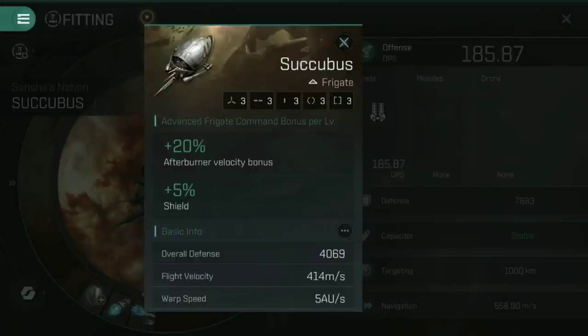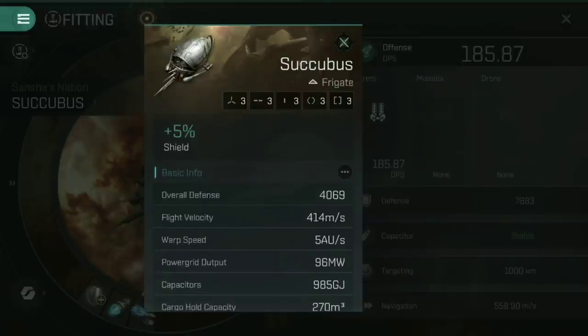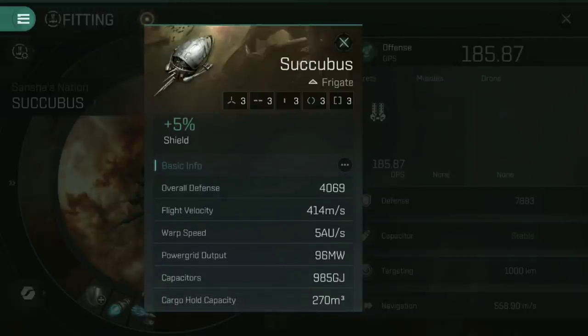That afterburner velocity bonus is the key point of why the Succubus is so terrifying in frigate-based PvP. A frigate like this is normally fighting in warp scrambler range, meaning you are locked down — you cannot activate your warp drive or micro warp drive. What this means is that the afterburner, if equipped to this ship, is on par with — if not better than — a micro warp drive, and when you're in warp scrambler range you can still activate an afterburner. That means you're incredibly difficult to hit even if they've locked you down. You're whizzing around like you've got a micro warp drive active, but inside warp disruptor range. That's huge. Standard flight velocity of 414 meters per second with a 5 AU warp speed — this is one nippy little ship.